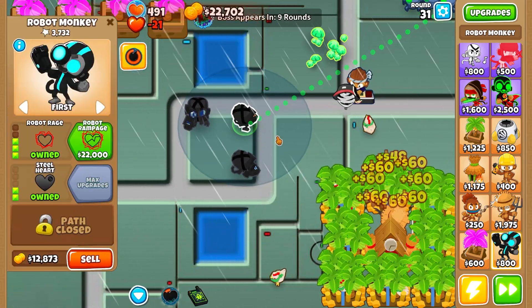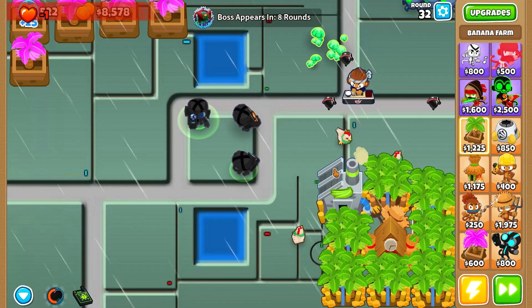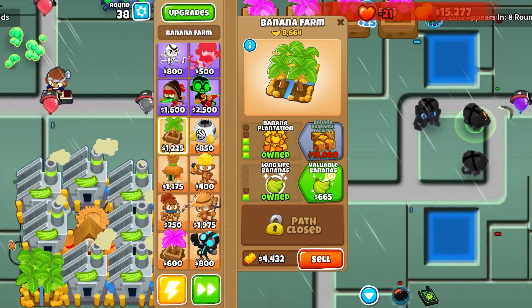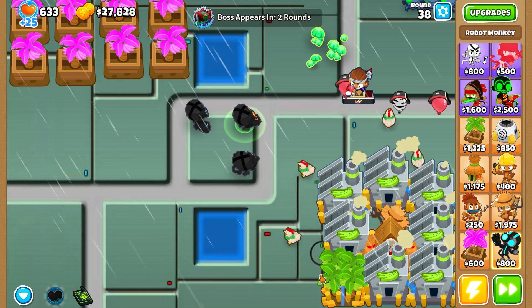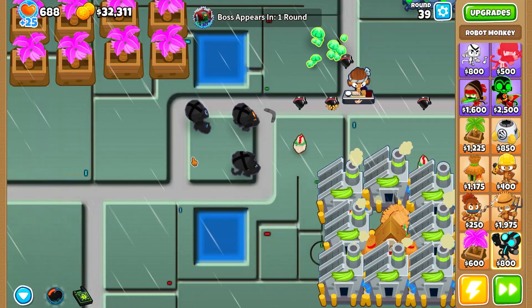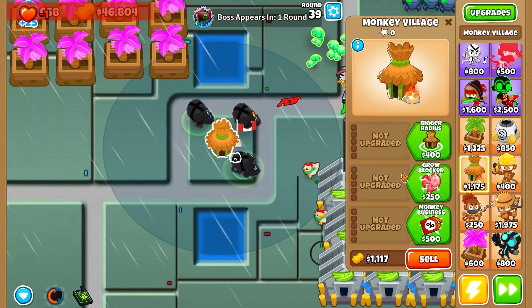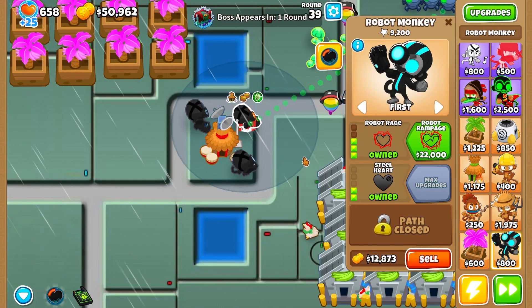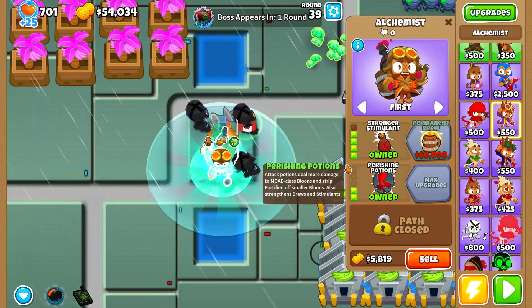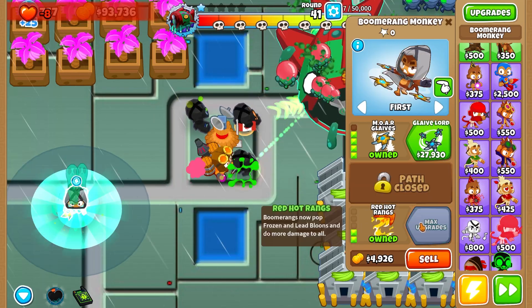Robot Rage turns orange and uses a lot of lives — 20 upkeep. But the Life Farms are going to work, so it's all good. I'm really curious to see how this does against the boss. I don't know if we'll need tier fours but I'll judge that based on damage. I'll throw these guys in Jungle Drums, Radar Scanner, and an Alch buff. The boss is coming and I'll quickly get more Glaives back here so we don't die.